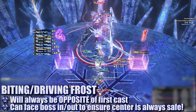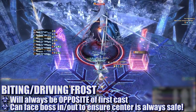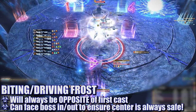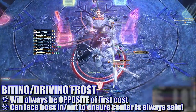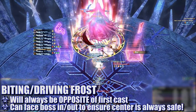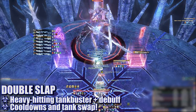At this point, the boss will again cast either Biting or Driving Frost. This cast will always be the opposite of whatever the very first cast was. Armed with this knowledge, you can pre-position the boss to minimize raid movement. The main tank will keep the boss on the edge and face her in or outwards depending on what attack is incoming, to ensure that the center of the platform is always safe.